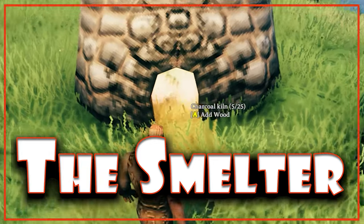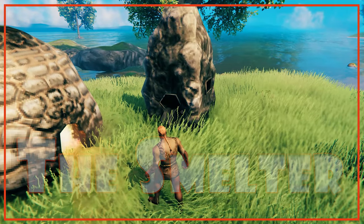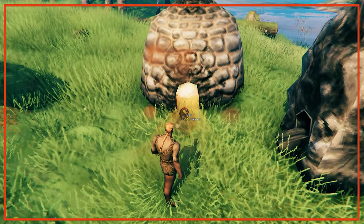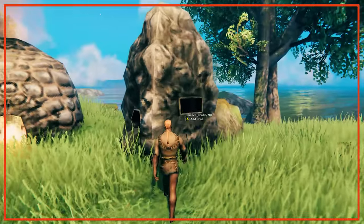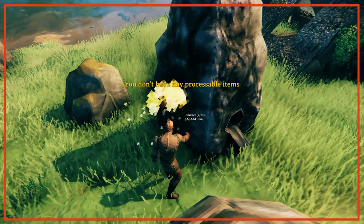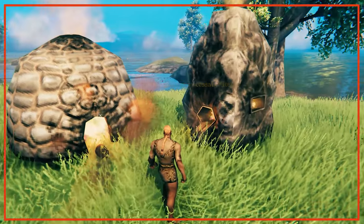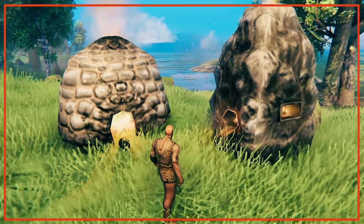The smelter requires the same building materials as the charcoal kiln, and as you'll get 100% of your materials back when you destroy structures, you can easily alternate between the two if you've only found enough surtling cores for one early on. Fuelled by coal, the smelter will convert your metal ores to metal ingots, consuming one coal every 15 seconds to produce one metal ingot every 30 seconds. It can hold up to 20 coal and 10 ore, which can be a mixture — for example, copper and tin ore can be loaded at the same time.